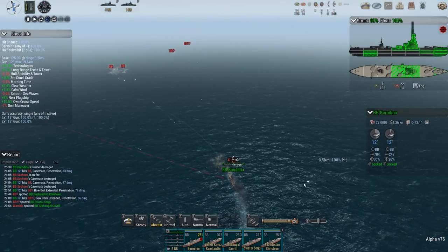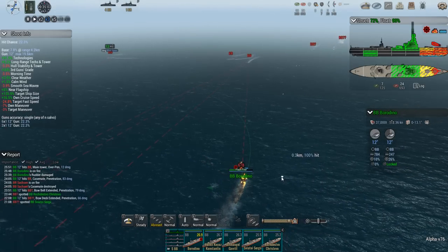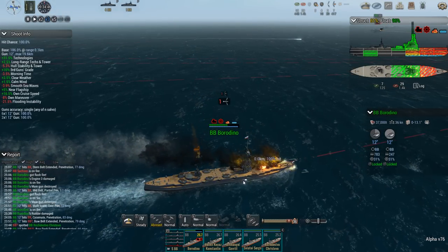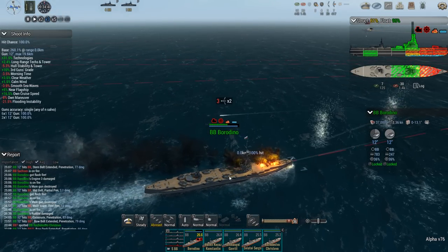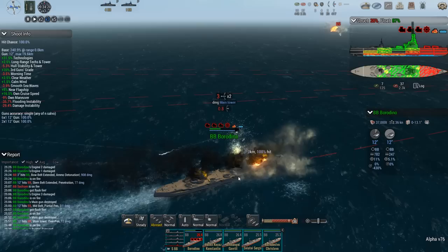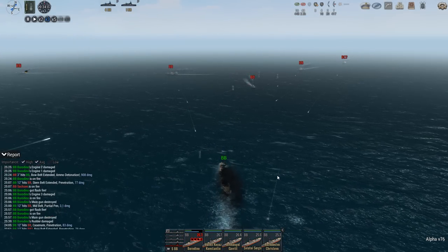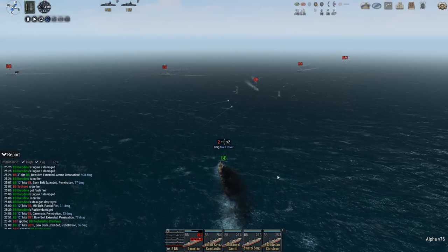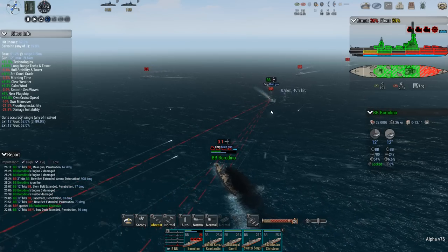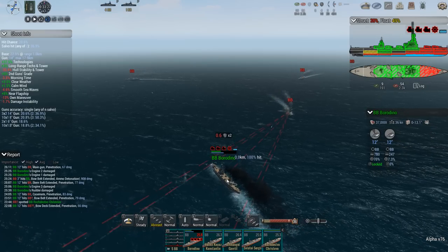Just turn hard to starboard — hard to port — and hope that the guns temporarily won't be able to keep track. Yes! That's what I'm looking for: two flash fires. Who wants more? Three flash fires — no, two flash fires and an ammo detonation. But how is this possible? These are the most expensive ships in the world. How are we getting sunk with a 37,000-ton ship by something the size of a 25,100-ton ship? What is this sorcery?